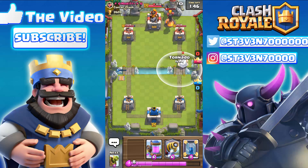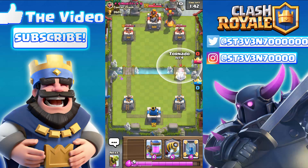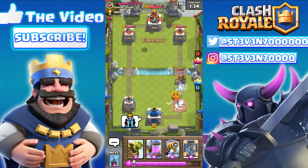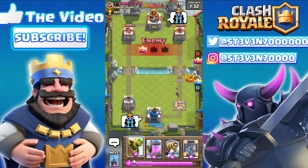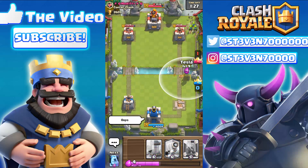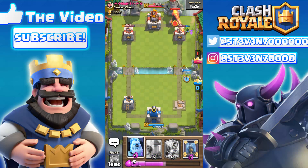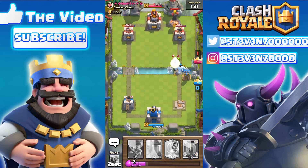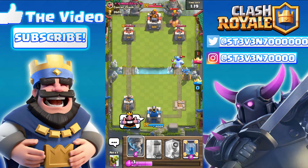I just have to find the perfect placement to drag the Sparky back but still keep it alive enough to take a shot on the tower from the bridge. Here comes the Sparky blast, here comes the tornado — and looks like the Sparky didn't take a shot because it hadn't locked onto the tower yet. This is really important for the Sparky tornado glitch: it has to lock onto the tower first, or it will not shoot.